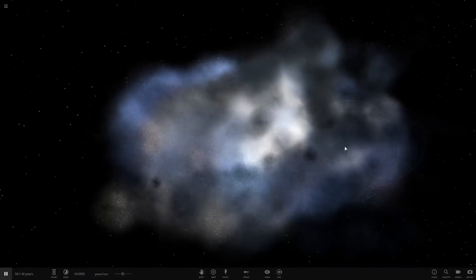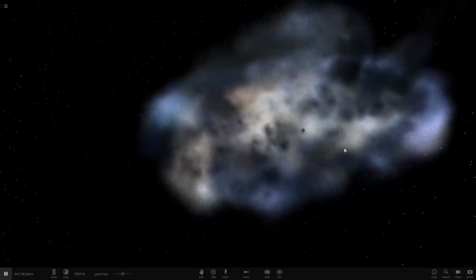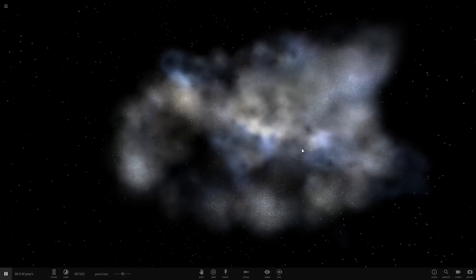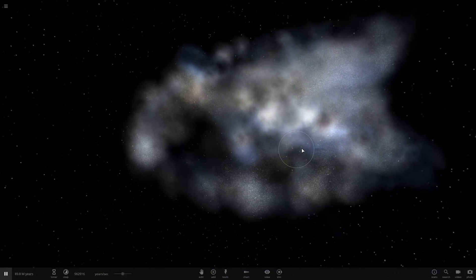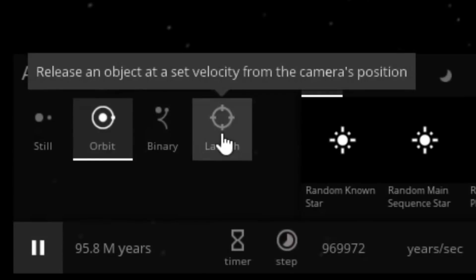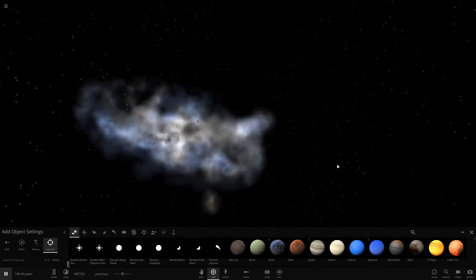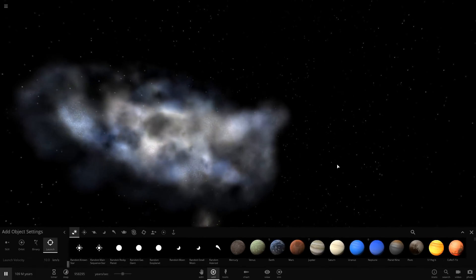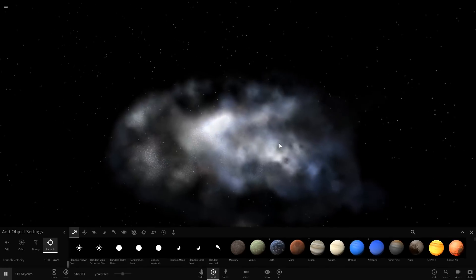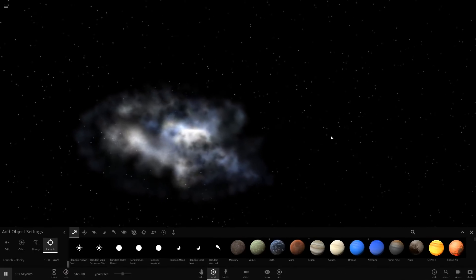As you guys know, galaxies are moving away from each other at a very high speed, so the question is: could a big enough black hole just stop the universe from expanding? We know that at the center of each galaxy there is a supermassive black hole. We're going to take several galaxies, compare the sizes, launch them at the accurate universe expansion speed, then increase the black hole's size to the point where it can stop several galaxies from moving away.